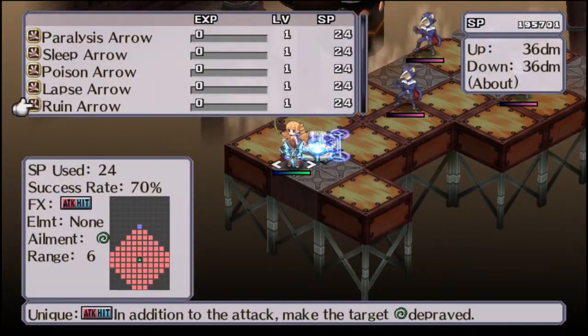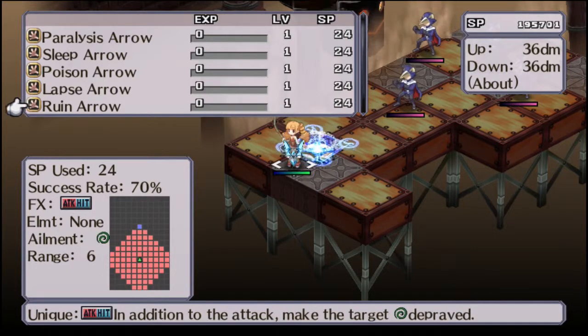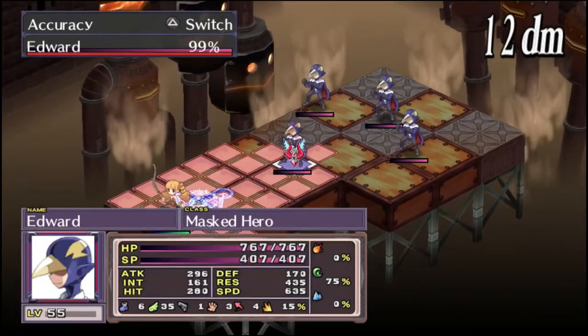As you can see, she's got five different types of status effect attacks. These apparently do damage as well as inflicting a status effect.